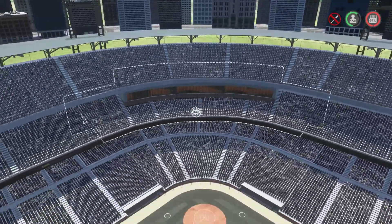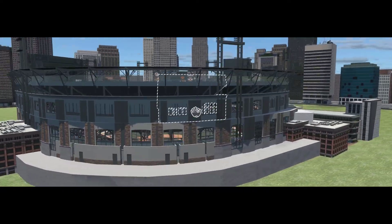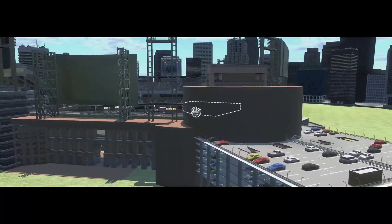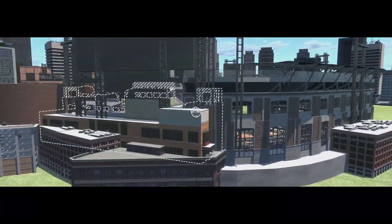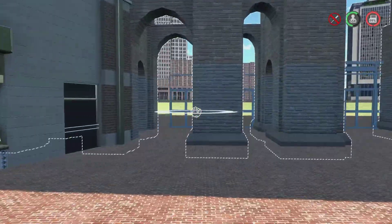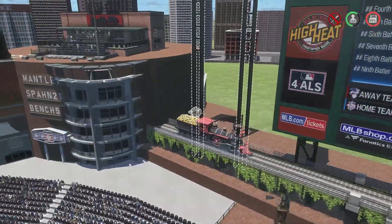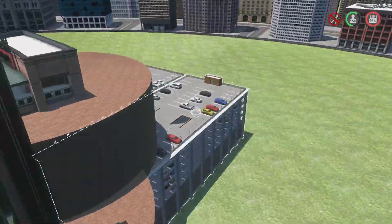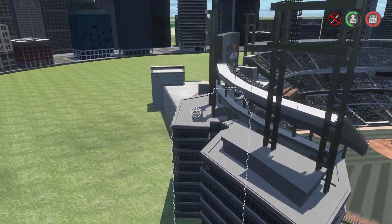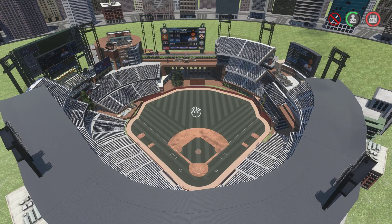That's pretty much it for the inside, so let's take a tour of the outside. Down here by the concession stands we have some entrances using archways, which I really like. There's the parking garage that connects to the walkway inside, and some more buildings being used as entrances. Here's a view from behind home plate.